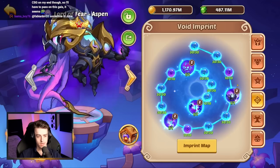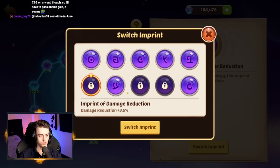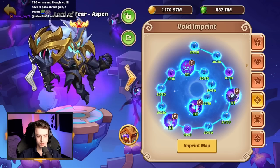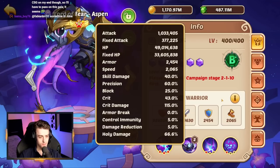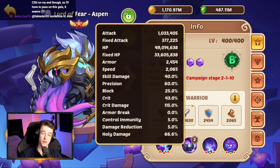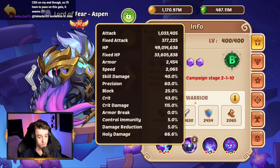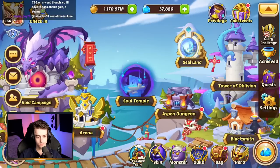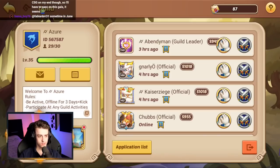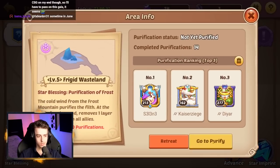For Lord of Fear Aspen, we're going with Crit Attack and Melodic Strings — Holy damage, crit damage, and precision to maximize damage potential. Armor break could also be good. Crit damage is at 1-1-5, and with Phoenix that's 1-3-5, so that's actually a quite good spot. I think we should go ahead and put this to the test. Let's enter Star Expedition and begin fighting these waves. Let's see what our little team can actually do.